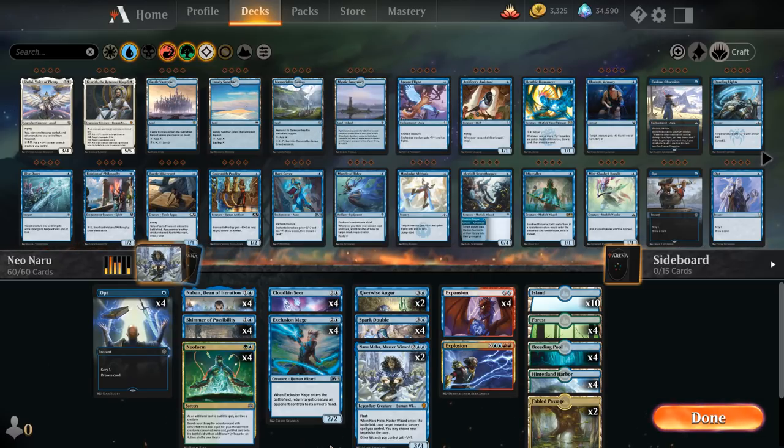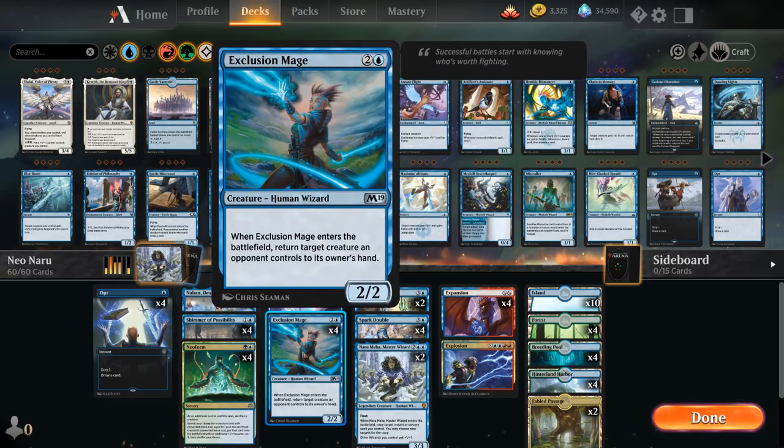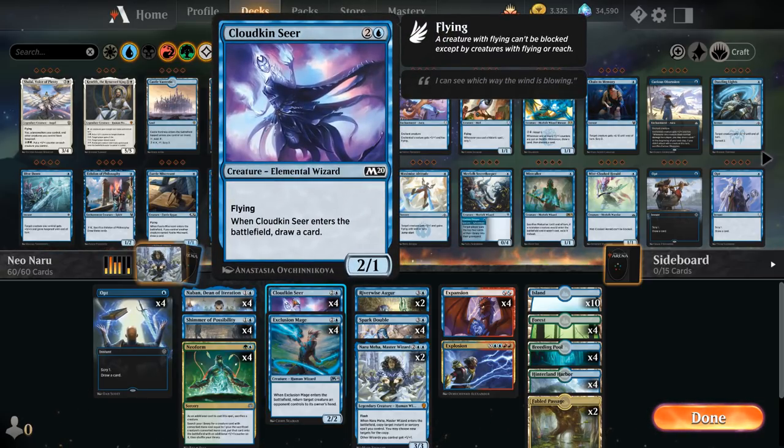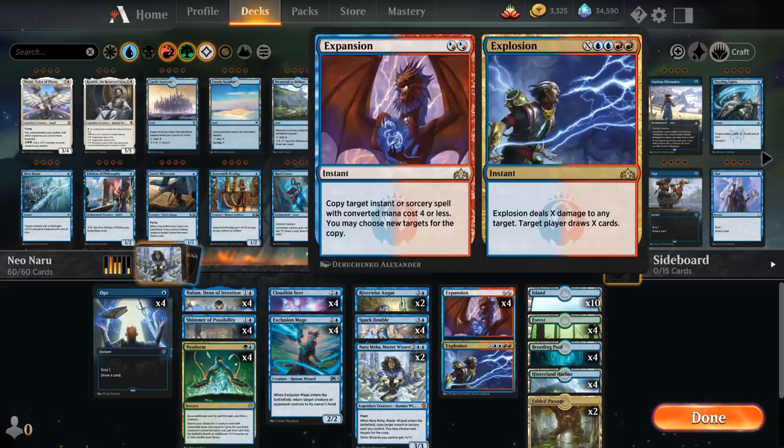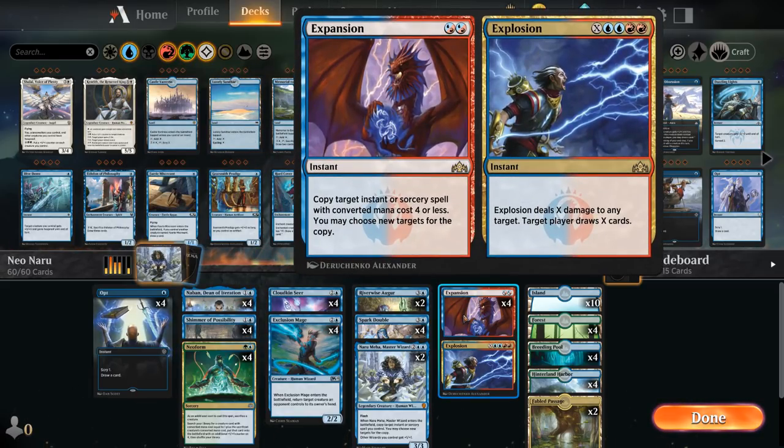It's essentially a three-card combo that doesn't even start with Naru. We need a three-mana creature — either Exclusion Mage or Cloudkin Seer — in play, and then we need a copy of Neoform and a copy of Expansion/Explosion, so we can use Expansion to copy the Neoform while it's on the stack.